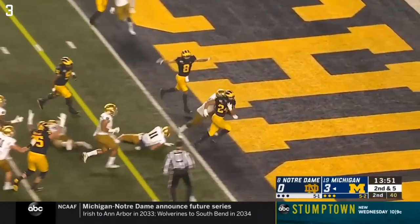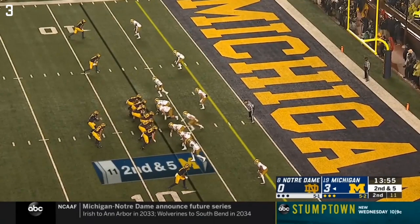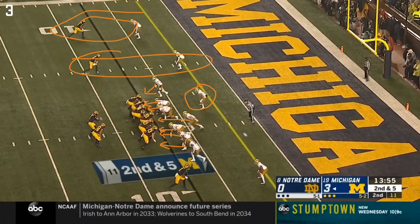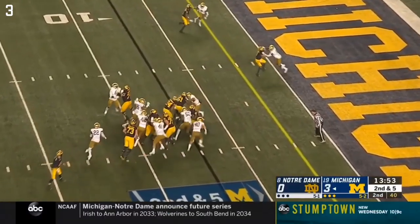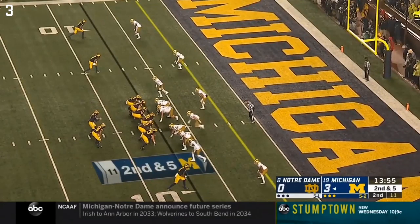Notre Dame sends the house and Michigan responds with a really well-executed pin and pull. You got this guy off the edge, two defensive ends or tackles, a linebacker blitzing, and three guys on the backside - that's seven sent right away plus another to account for. Everyone else is matched up outside, so it's a tough blocking assignment. The guy who deserves the most credit is Unwinu on the backside, accounting for Ruiz's pull.